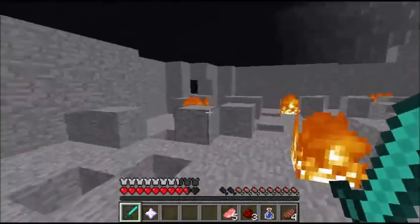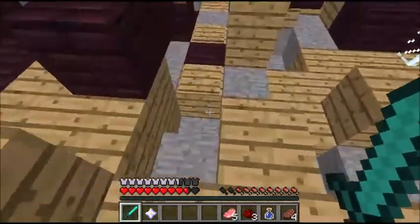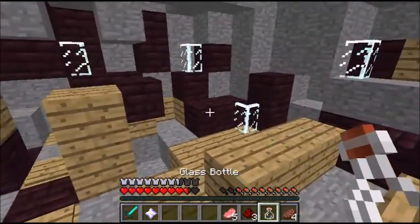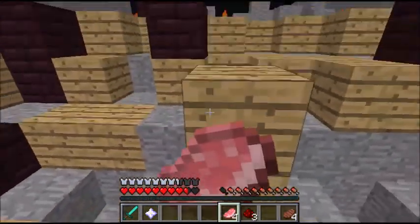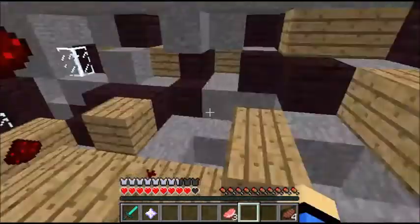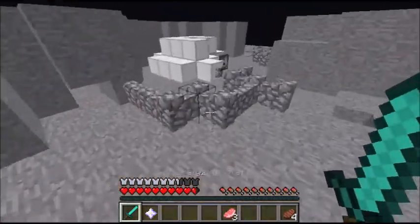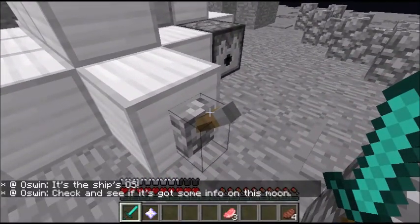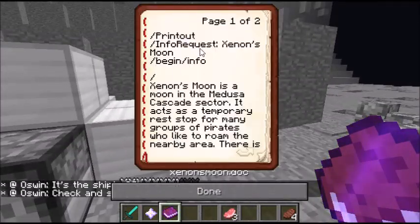Okay Oswin, whatever you think. Where do we go? I'm gonna drink some liquid flavor and leave the bottle out in space. Space meal. I have the pirate ship OS — I think it's the ship's OS. Let me crack it and see if it's got some info on the moon. Print out info request: Exon's Moon — begin slash info Exon's Moon.